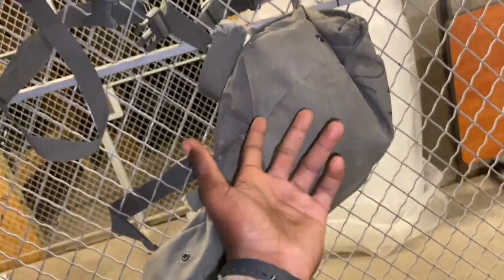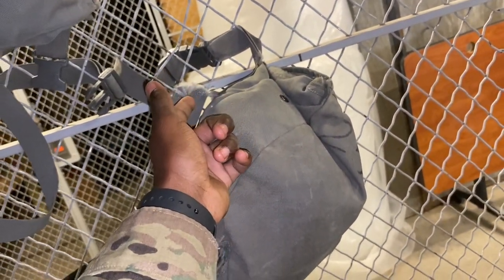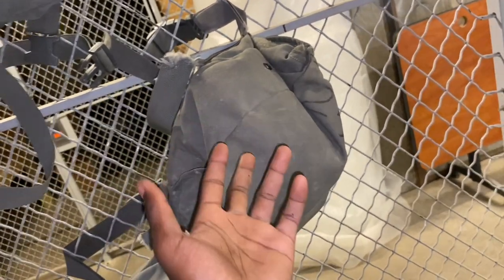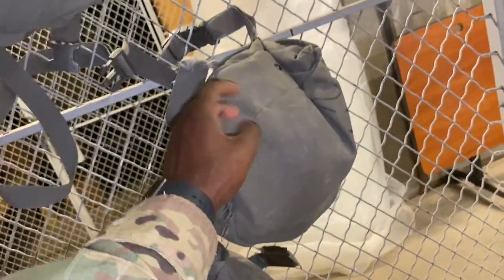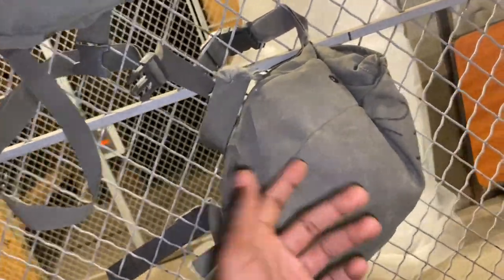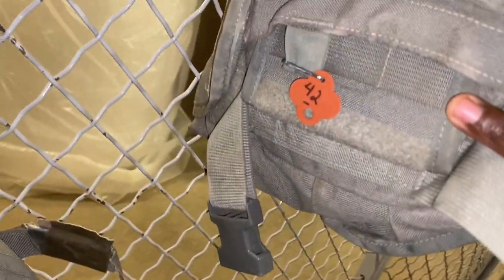If I were to give a soldier a mask with a ripped leg strap and they lose the bag in training, that's my fault — I knew it was ripped before I gave it out and I set the soldier up for failure. They could even get a statement of charges because they signed for that mask and I allowed them to take it in that condition. So the soldier can't have that bag. Worst case I'd transfer the mask out and get a different bag, but I try to keep bags and masks together and label them — so I know that one is number 42.